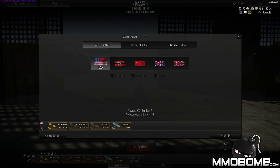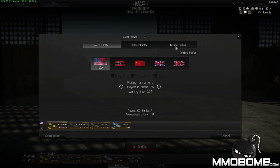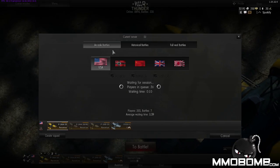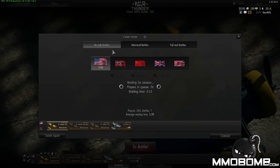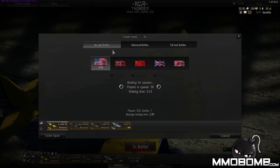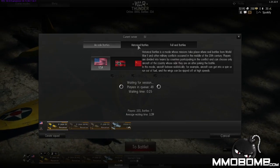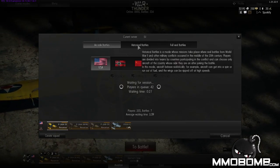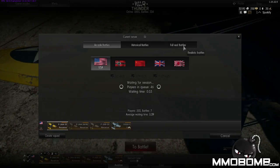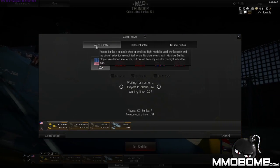There are three different battle modes available: arcade battles, historical battles, and full real battles. Arcade battles pit a variety of aircraft from different nations against each other with no historical accuracy, and the controls are simplified with less G-forces — more forgiving. Historical battles are actual battles that took place, pitting certain nations against each other using aircraft from those specific nations. Full real battles are completely realistic with realistic G-forces and physics.